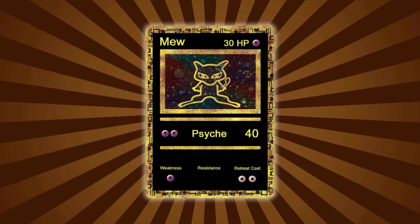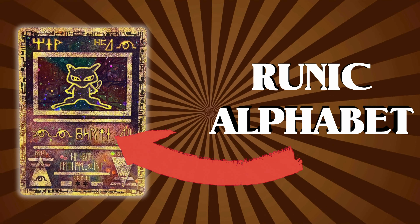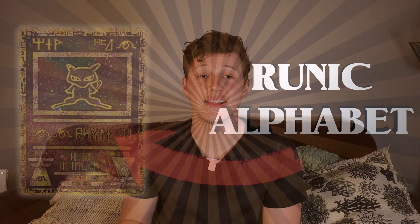Ancient Mew had an official translation from Wizards of the Coast from the runic alphabet it was written in to modern-day English. This card was technically playable but had very underwhelming stats and abilities. It was later banned in all formats, including unlimited format — only one of two cards to be banned in that category — due to it being completely unreadable and rather annoying to play with.